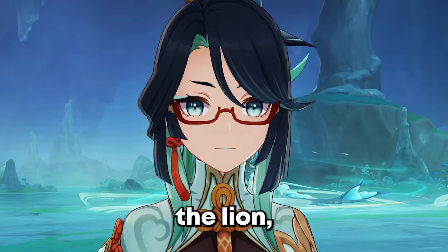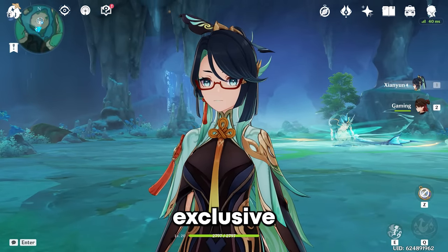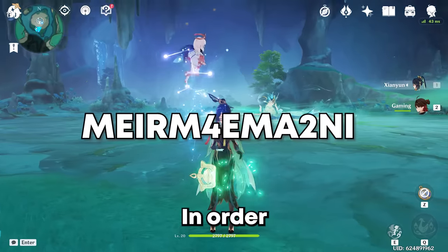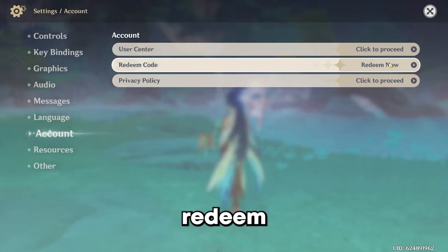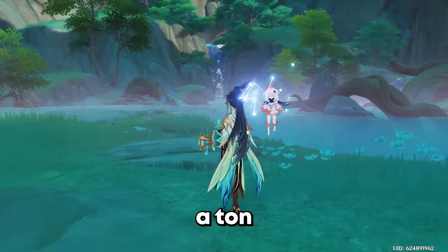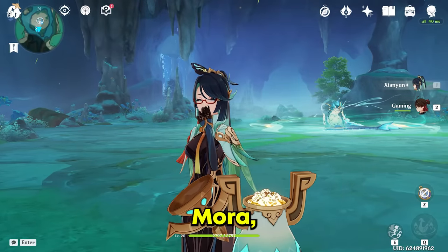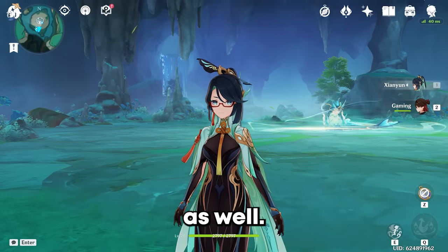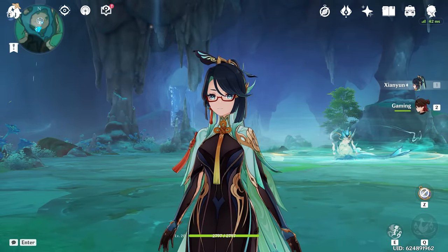But before we fight the lion boss, I do want to let you guys know that we actually have an exclusive Genshin Impact code, which I will throw up on the screen now. In order to redeem codes in Genshin Impact, it's very simple — go to your settings, account, redeem code, put in that code I just gave you guys, and bam, you're going to get a ton of rewards. These rewards include 10 Adventurer's EXP, 10,000 Mora, 5 Enhancement Ores, and a couple side dishes as well. That code will also be in the description and in the pinned comment below if you want to copy and paste it.